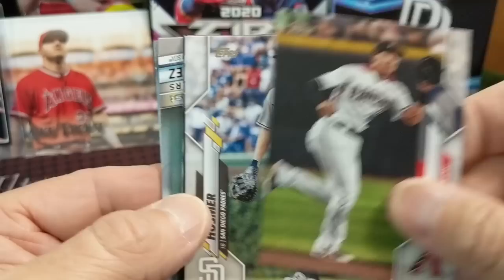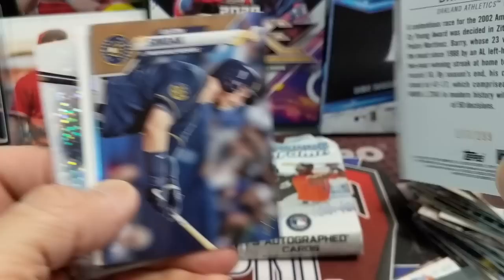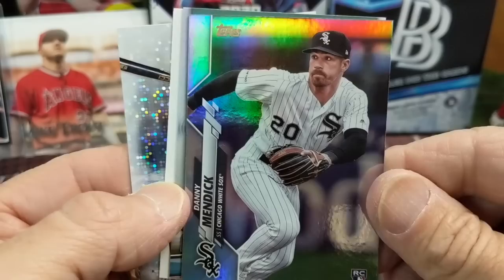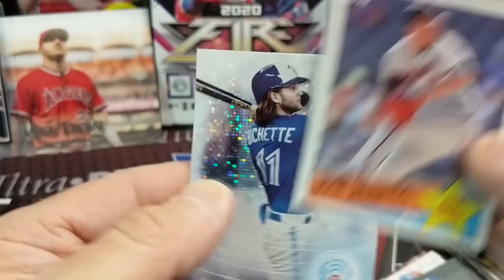And then we have old Alex Bregman — bang bang bang, hitting the trash can. This is the black, numbered to 299. That was a good pack. Justin Smoak gold, and a Danny Mendick rookie rainbow foil. That was a really good pack. Jose Barrios and then a Beau Bichette. This 2030 card — you can see what this could look like in the future. That is a Topps product.